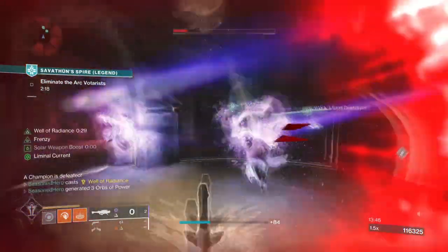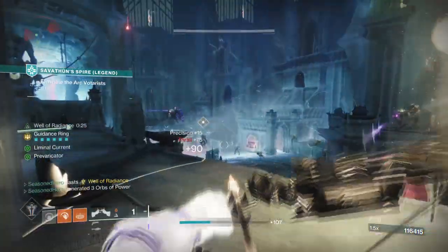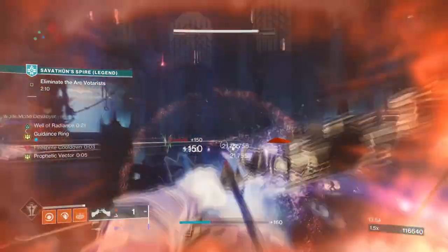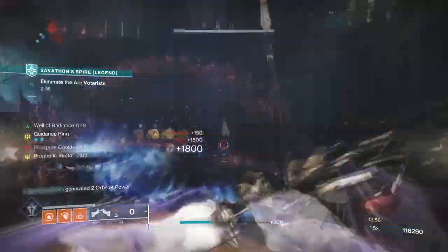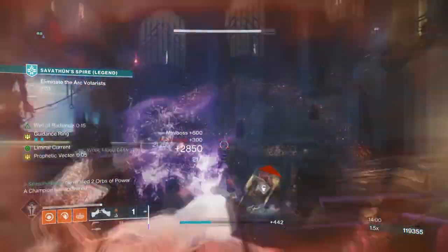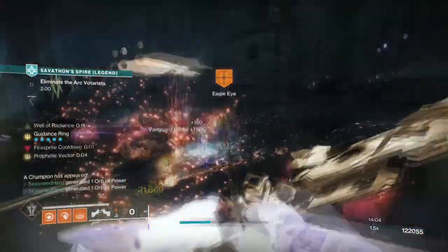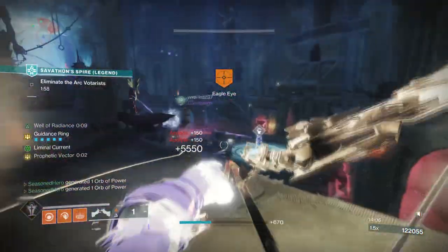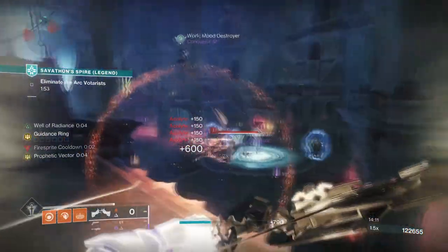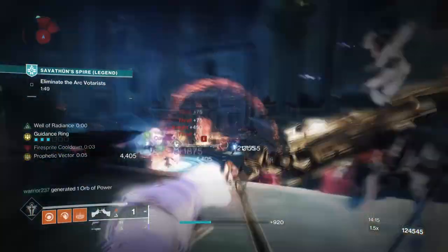The key one you must have here is Ember of Combustion, as this will allow our solar weapons in Well of Radiance to trigger ignitions. I don't know how long this has been known, but this small interaction allows players with Wells to make any of their solar weapons trigger ignition kills without the need of Incandescent. It's honestly quite fun when everything connects, as this will feed back into our super regeneration over time. The only downside is that it can only work when Well of Radiance is active.